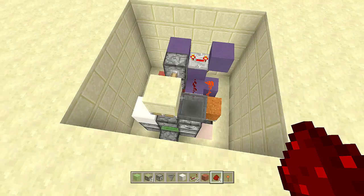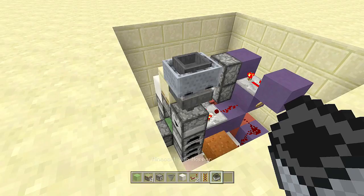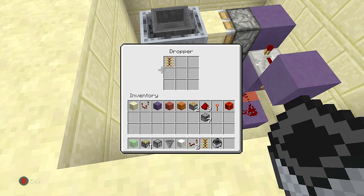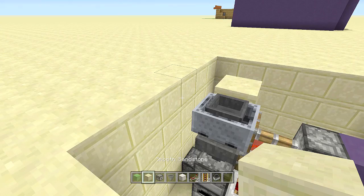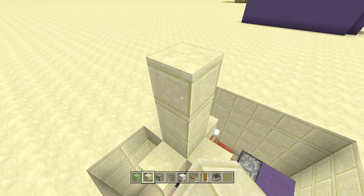We're almost done. Place a block right above the hopper, place the rail above the block, place the minecart with hopper, and break the block so it falls into place. Go ahead and take the rail out — we want this block up for now. Then take out your blocks of choice and wrap them around the minecart on all sides.